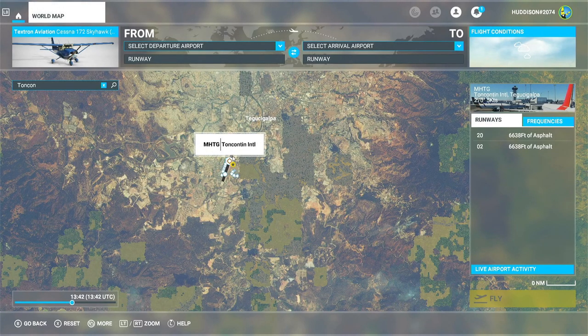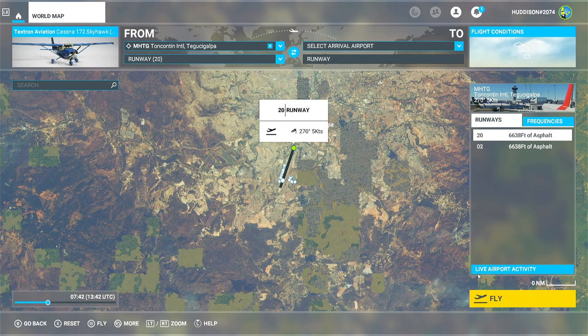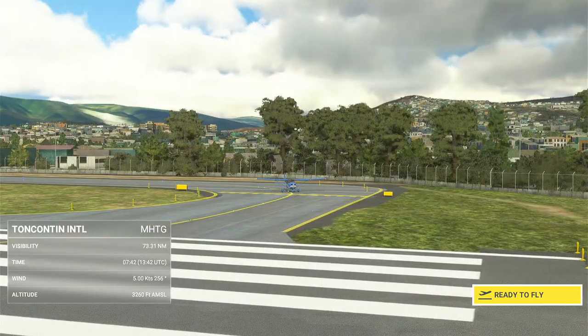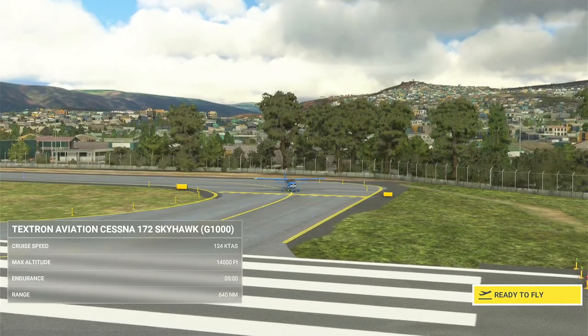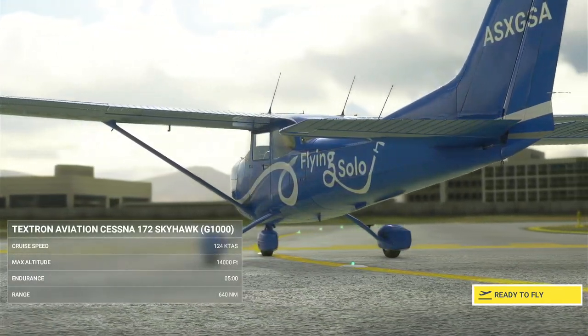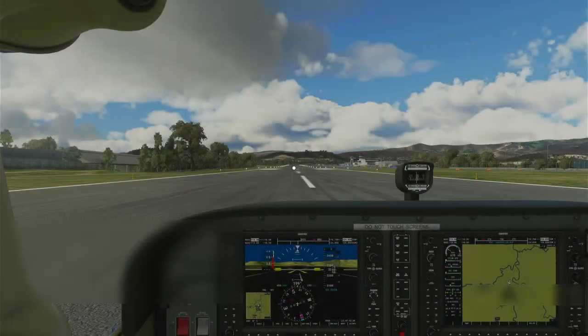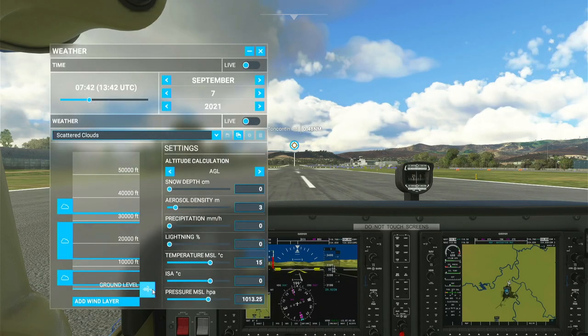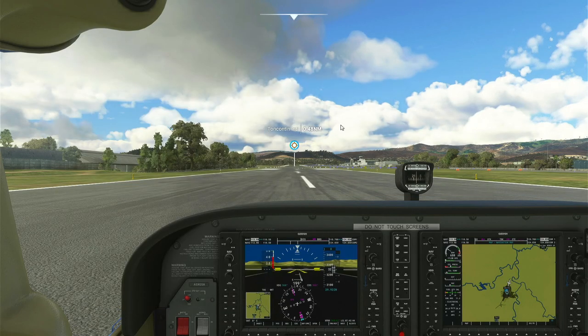For this specific flight we're going to be taking off from an airport called Toncontin International. Just type 'tongkon' in the search bar, left click or use your gamepad, press A, set as departure, and that will set us off on runway 20. As you can see, Toncontin has lots of hills — ideal for testing flight level change and vertical speed when climbing. I've got scattered clouds preset in the weather, and I'll turn off that bottom wind layer.